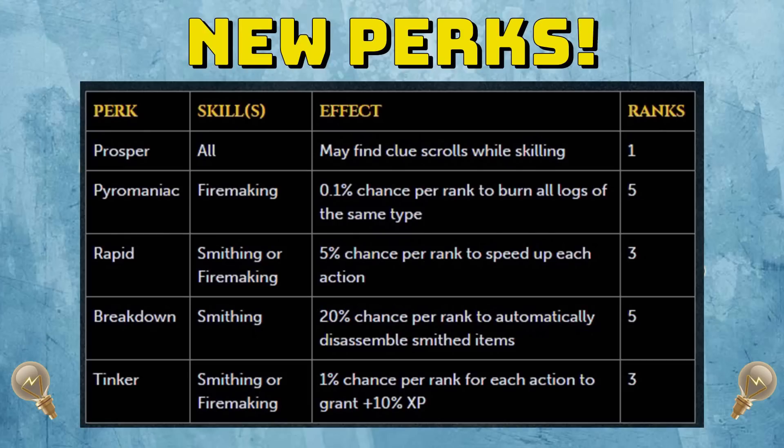The other thing that came out in this update was new perks to go alongside smithing and firemaking — five new perks in total. The first perk is Prosper. It can be used in all skills, not just firemaking and smithing — it can be used for mining, woodcutting, etc. as well. The effect is that you may find Clue Scrolls while skilling. So if you wanted to hunt Clue Scrolls while actually skilling, rather than having to go kill monsters or pickpocket Prif elves, you can get them through this perk, which is quite cool.